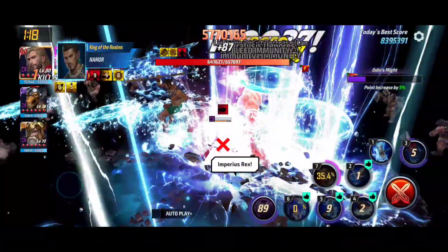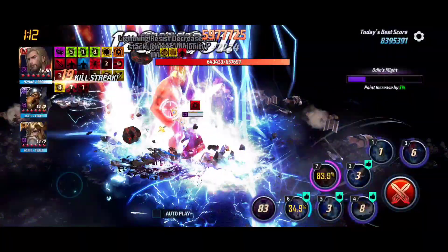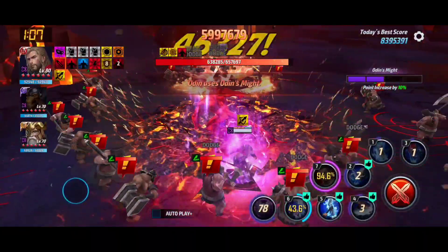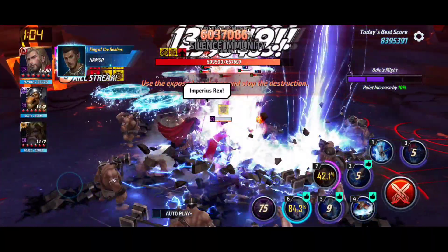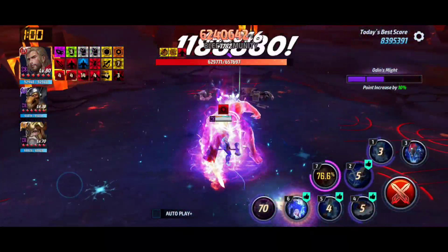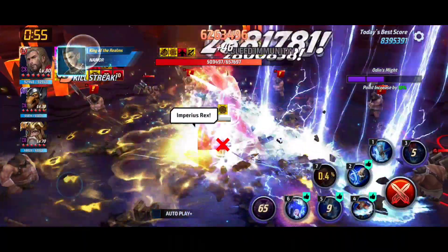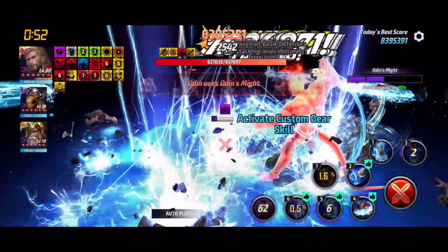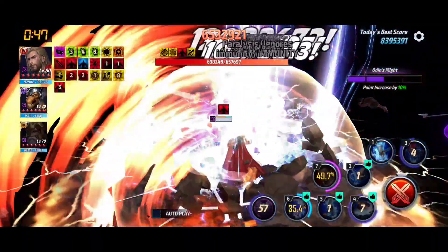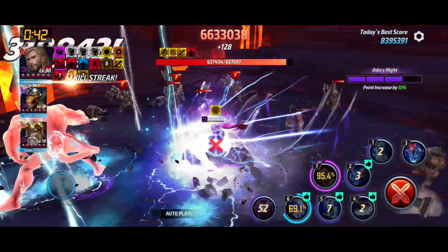Thor does not have a single support in this team up — we only have Betabel and the Odin team up, and that's the best for this day. For universal male, which you can also use Thor for, Thanos and Blackboard can outperform, but you can still use Thor. You can also use Ghost Panther and Nova Richard Rider as a double support with Thor.